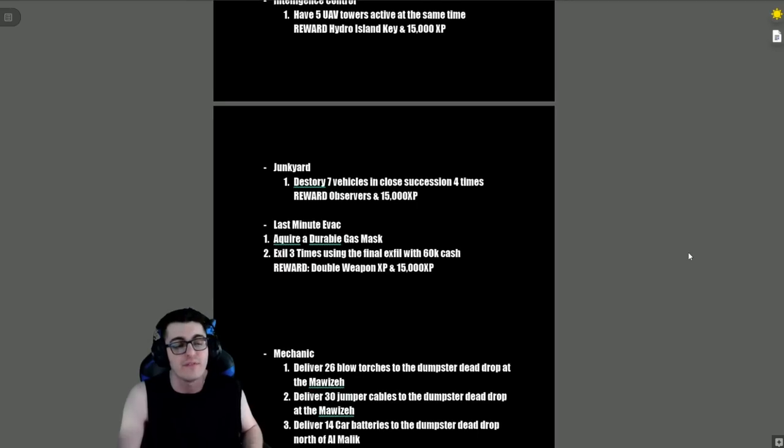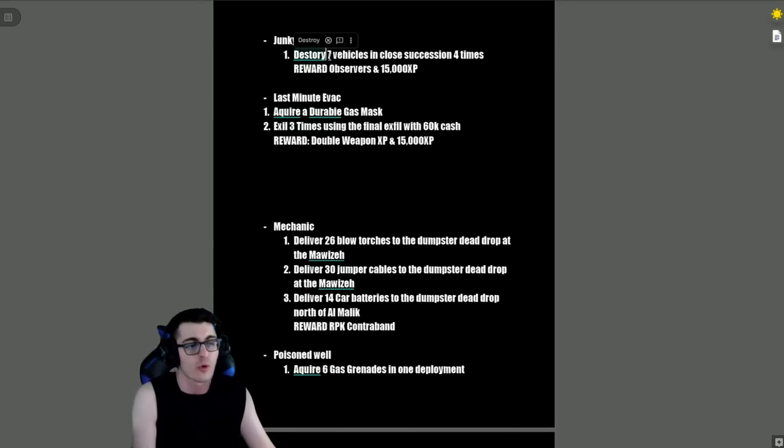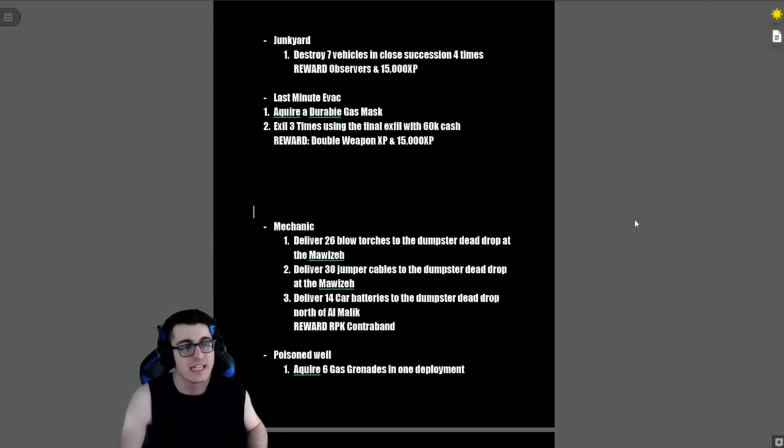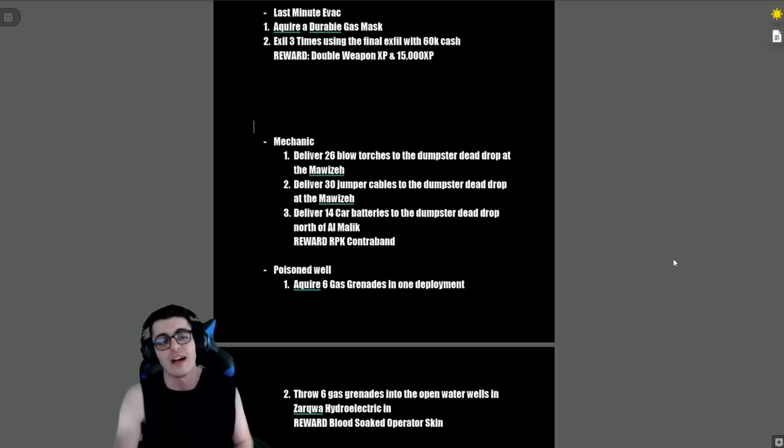'Junkyard' — destroy seven vehicles in close succession up to four times, reward is the Observer's cosmetic and 15,000 XP. 'Last Minute Evac' — acquire a durable gas mask and extract three times using the final exfil with up to 60,000 cash. The reward is a double weapon XP token and 15,000 XP — that's a pretty difficult challenge.